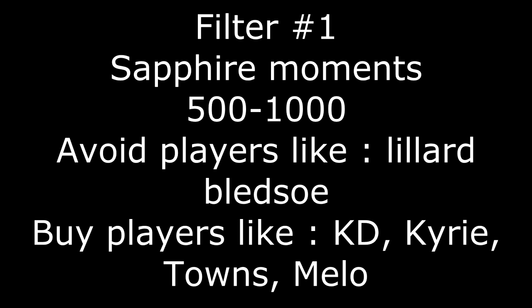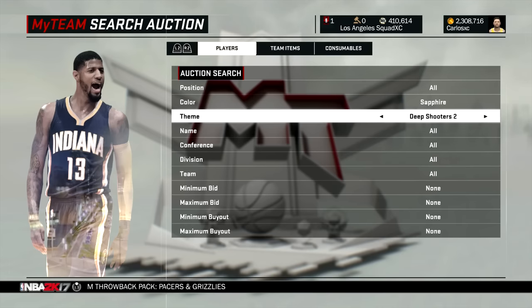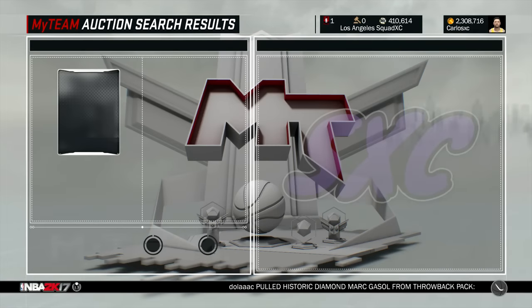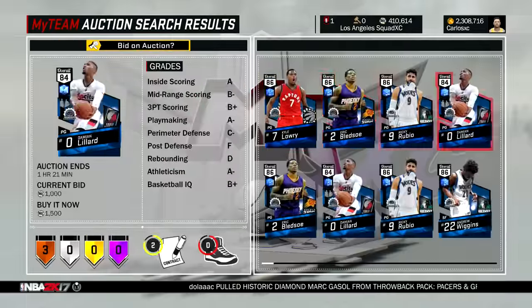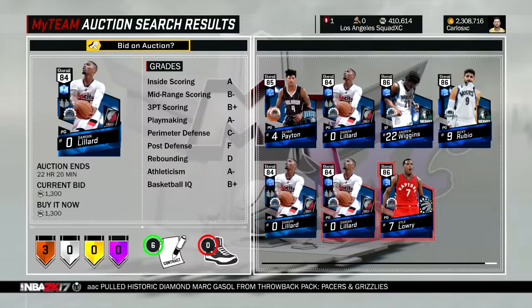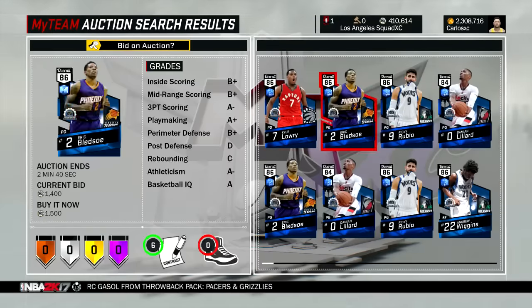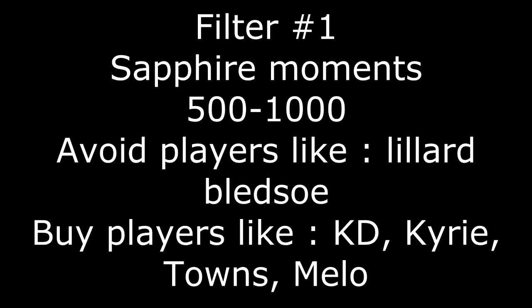The first filter is the Sapphire Moments filter. The best time to use it is when everybody's opening leak packs — any time a new diamond comes out, make sure you're using this filter. You can change it to your liking: power forwards, centers, small forwards. Just make sure you're watching the auction house and know how much cards are going for. I would use 500 minimum to 1000 maximum. You want to avoid players like Bledsoe and Lillard, but buy players like Kyrie Irving, Towns, Paul George, Carmelo Anthony, and Kevin Durant. Make sure you time it perfectly and you should be able to make a lot of MT.